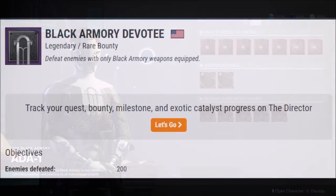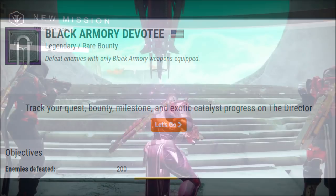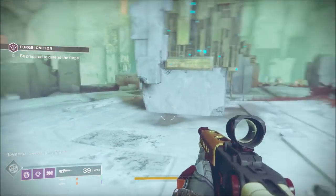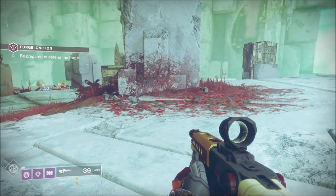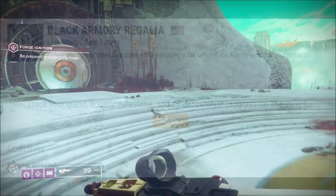Let's start with the Black Armoury Devotee. Defeat enemies with one Black Armoury weapon equipped. This is the actual forge weapon that you create — not the standard ones from the saboteurs. Things like the heavy machine gun, the Hammerhead and Kindled Orchid. You need to defeat 200 enemies to complete this bounty, making it pretty much one of the easiest.